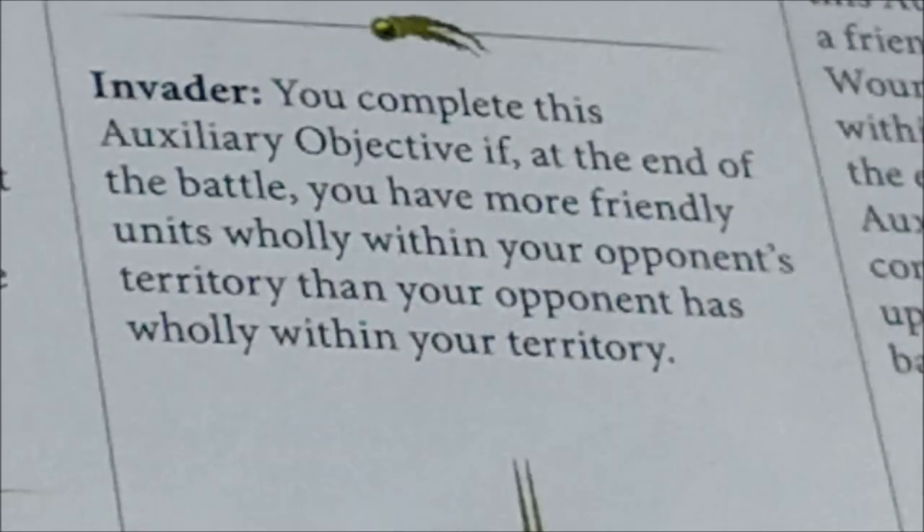Then we have Embedded, which lets you complete this auxiliary objective if at the end of the battle you have more friendly units wholly within your opponent's territory than your opponent has wholly within yours. You need either to control your territory well or have enough units to move stealthily into your opponent's territory. It's interesting for armies with many units as it's easier for them. Ambushes are really important here, and armies like the Seraphon — particularly the Starborne — that can create new units have an advantage with this one.